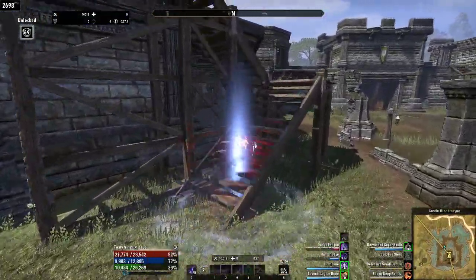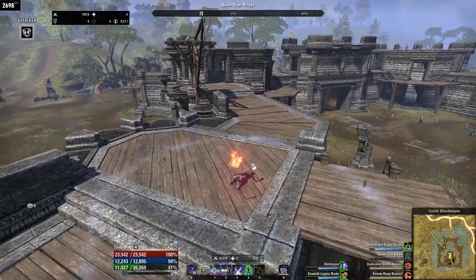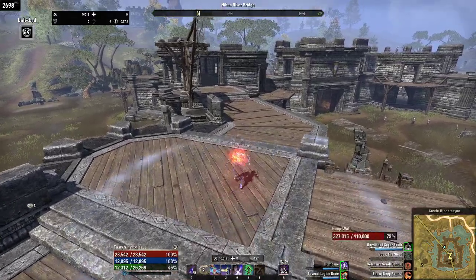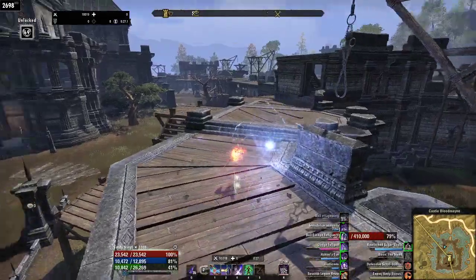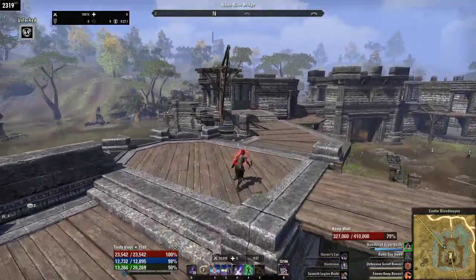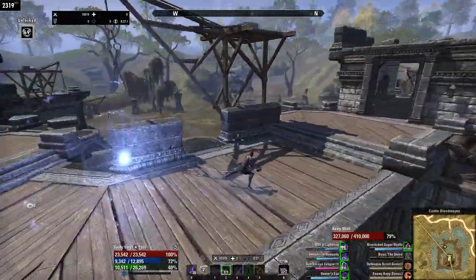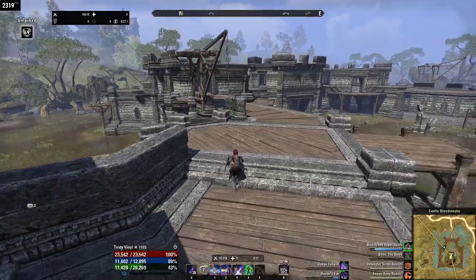But now you can roll dodge cancel before and after streak lands. So I'm going to try to roll dodge before streak finishes. There we go — you saw no roll dodge animation after, and I still got my roll dodge fatigue. You can see the roll dodge actually worked. Let's roll dodge after. And there we go — when you roll dodge after, it seems to actually stop you.